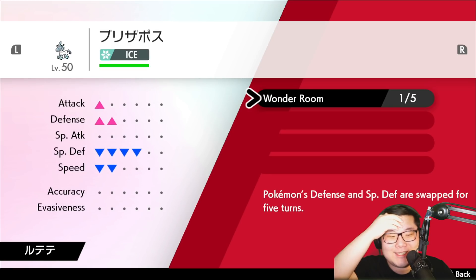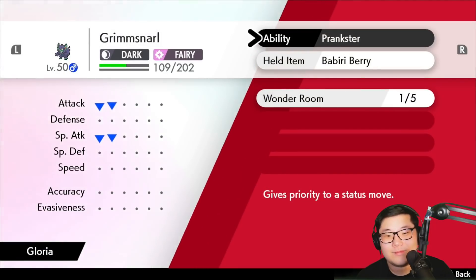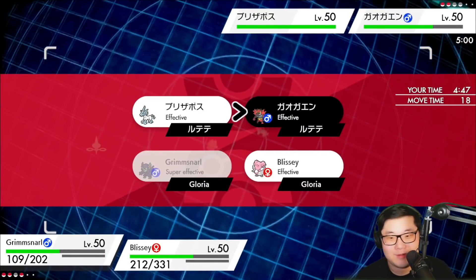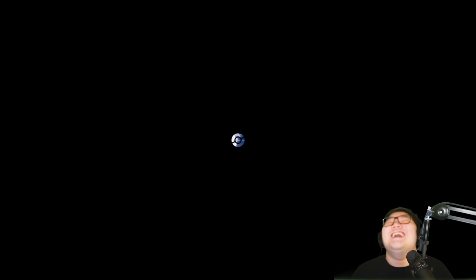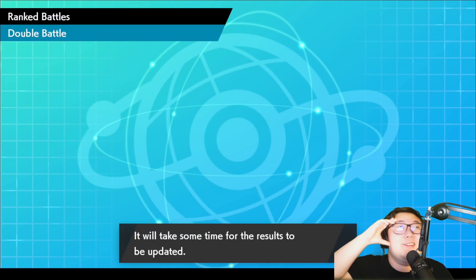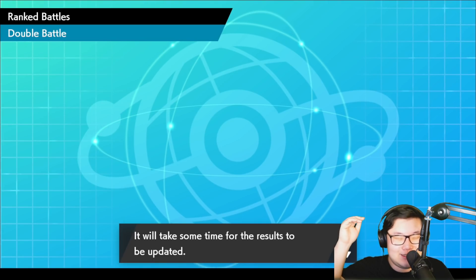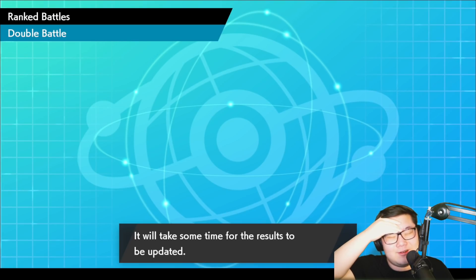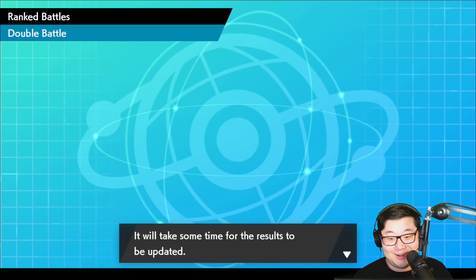Pokemon's Defense and Special Defense are swapped for five turns — does that include the stat drops? I thought the stat drops aren't changed here. Now I'm confused. Am I getting screwed over by Wonder Room? This is the last turn of Wonder Room. I always get a Spirit Break off into the Glastrier for chip, and I guess I go for the Hyper Beam. Did you see that Body Press? Even I don't know what's going on. Someone please explain to me in the comments — I think I got Wonder Room confused somehow. There's no way Body Press does that, right? It's plus two Defense. I think the stat boosts don't get affected, but the actual base stats before the boosts are accounted for — the drops. What just happened? But we do take the win there. Wonder Room strategy pulled off some work.